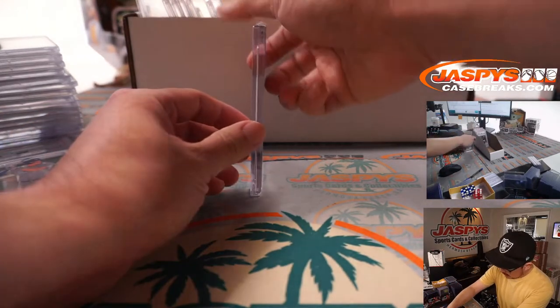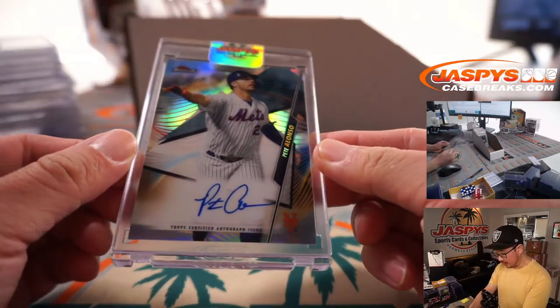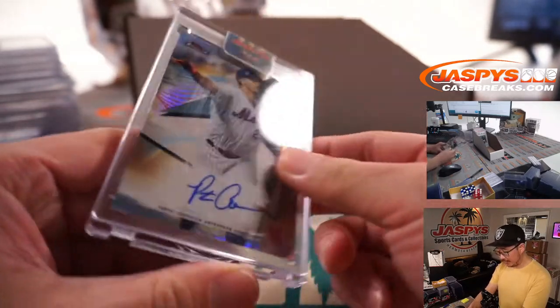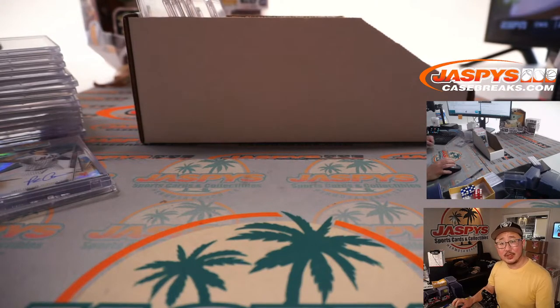Not graded, encased — Pete Alonso. From Topps Finest Baseball, 2020 Topps Finest Baseball. New York Mets on the board. Ryan Redmond with the Metropolitans.